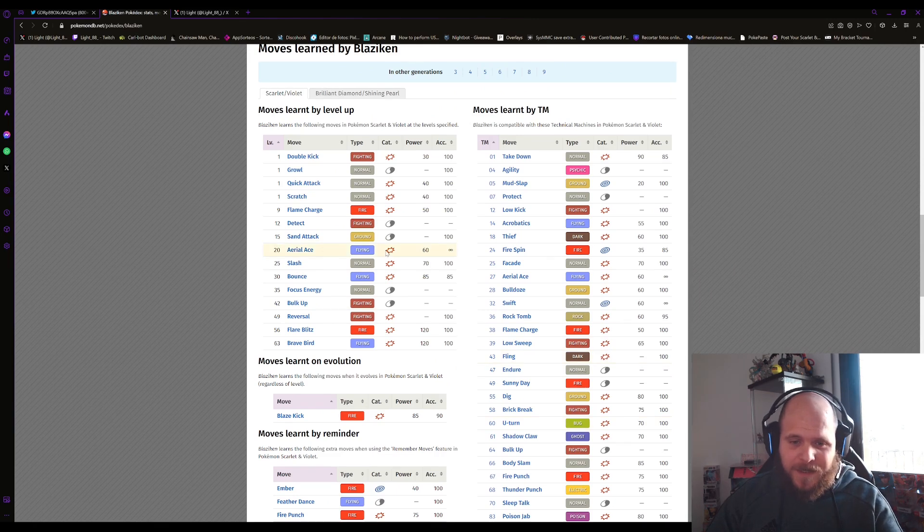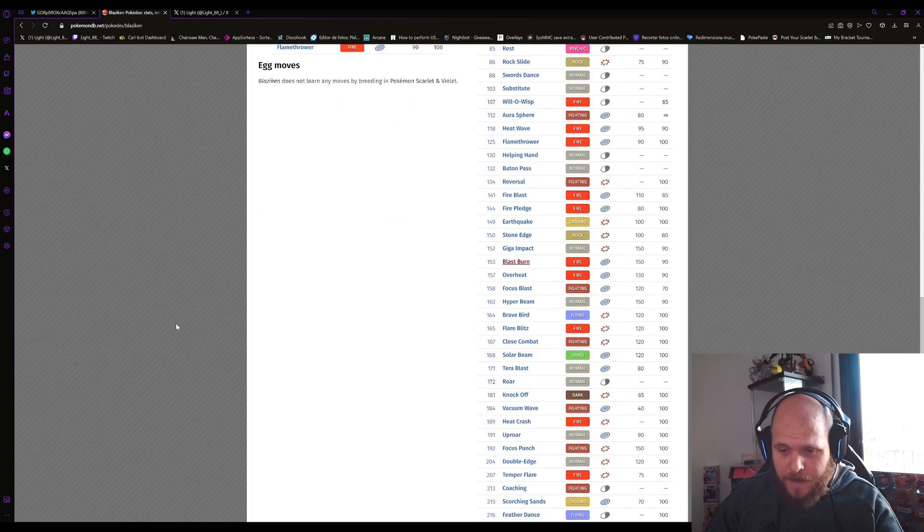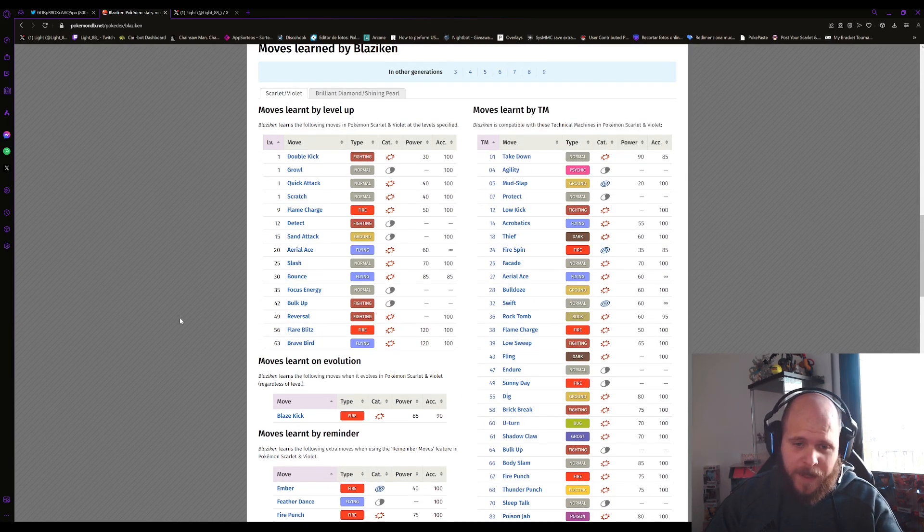The strategy it's likely to use is: as soon as it enters battle, probably use Bulk Up and then Earthquake, so be careful. Another potential move is Feather Dance, which decreases our Attack by two stages, so you should bring a special attacker. Also watch out for Blaze Kick — it has a high critical hit ratio and can burn. So the expected moveset is probably Bulk Up, Earthquake, Brave Bird, and Blaze Kick.